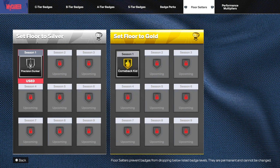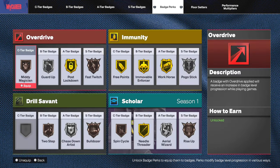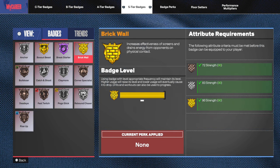As you can see, these are my two floor setters I decided on. I'm on a 7'1" center — a popper and rim-runner slash roller. I went with Precision Dunker, which essentially allows me to get more contact dunks in the paint by using the right stick. And Comeback Kid, in case I ever go down — if I'm playing with randoms, my team is struggling, I can at least have a boost in my shot. Comeback Kid is very good in this game. Those are the two I chose, and I'm not too worried because there are still eight more seasons, so there's plenty more to go.